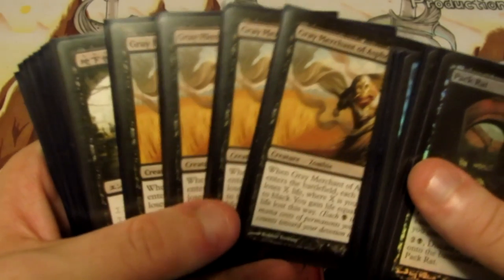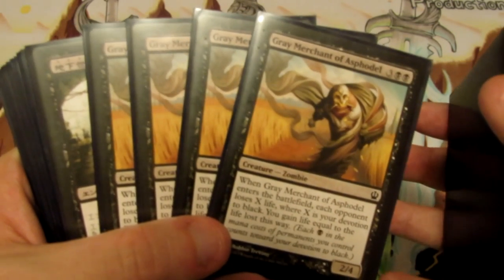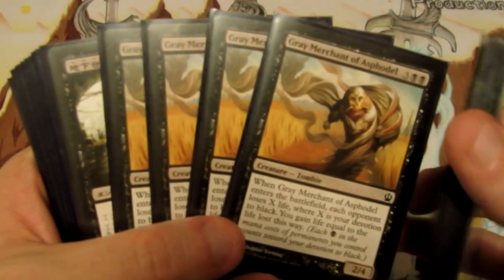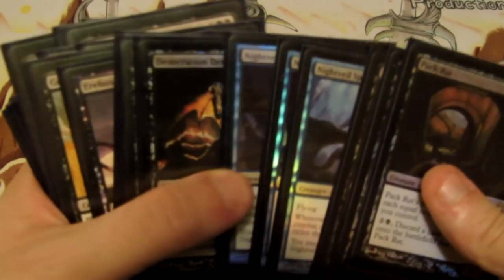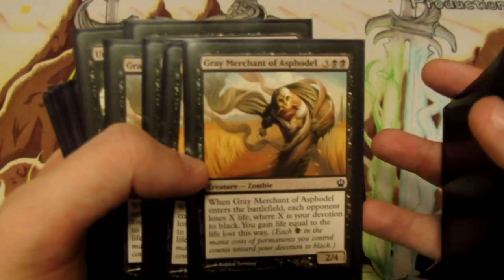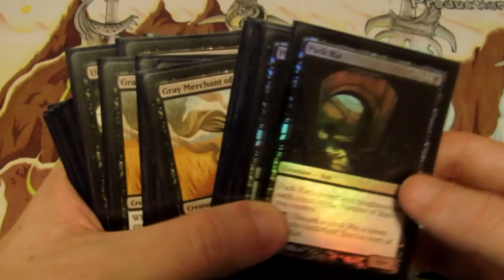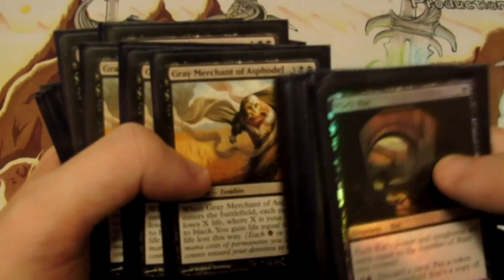We have Grey Merchant of Asphodel, which this deck is basically based around. It's a 2/4 for five mana — whenever it enters the battlefield each opponent loses X life and we gain X life, where X is our devotion to black. We want to build up devotion through Underworld Connections, Whip of Erebos, and especially Nightveil Specter, then play Grey Merchant to either put a huge life gap between us and our opponent or just win the game outright. Also worth noting: Pack Rat tokens have the mana cost on them, so they add devotion toward Grey Merchant as well.